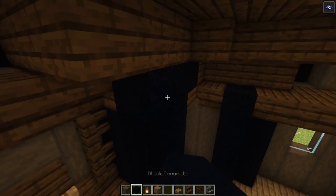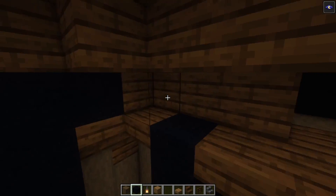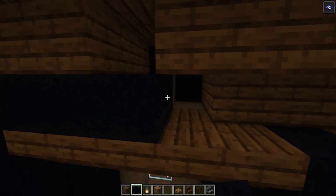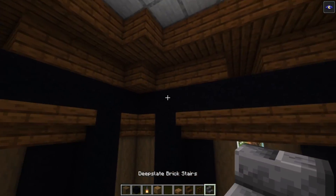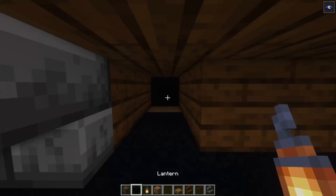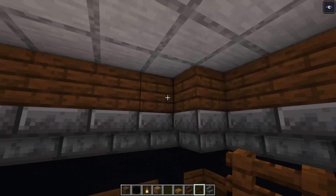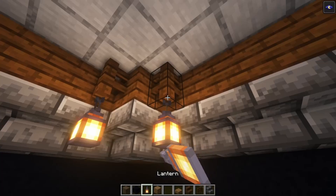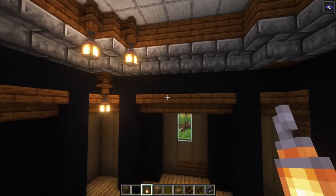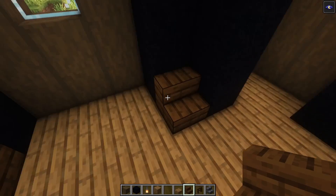Then you want to add a row of black concrete on top — make sure that you fill all of this in so that nothing can spawn on top. Then take your deep slate brick stairs and place them in, and again fill all of this in so that nothing spawns. Now place some fences on the corners followed with lanterns, then add one additional fence underneath followed with a lantern again. Do this on each corner, then add some stairs on the inside.